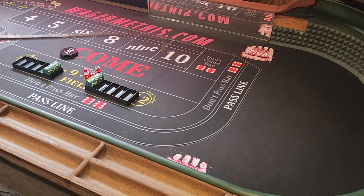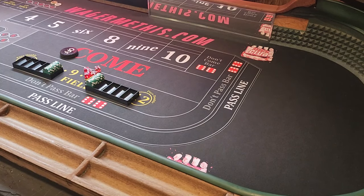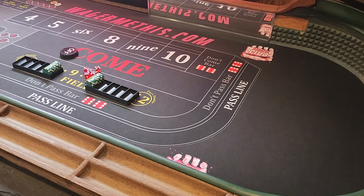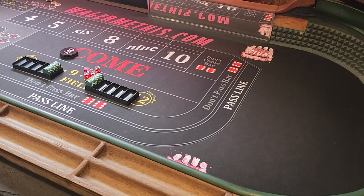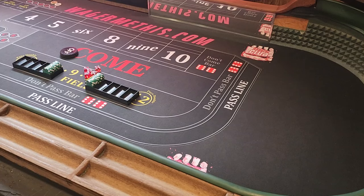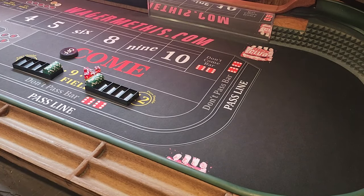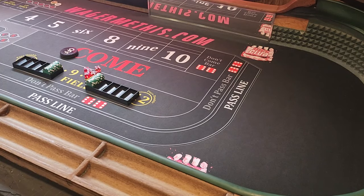This is the reason why I believe the four and ten are better bets than the five and nine, and are equal bets to the six and eight. The four and ten, because of the price you pay to get a fifty-dollar payout, is better than putting thirty dollars on the six and eight to get a thirty-five dollar payout. You could put ten or twelve more dollars on the six and eight and it's still a two-dollar advantage to the four and ten.